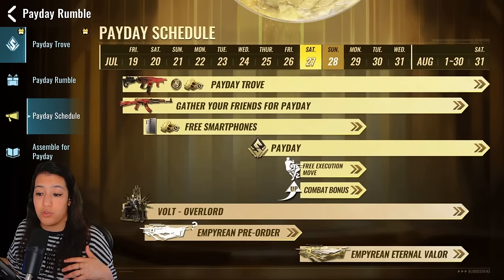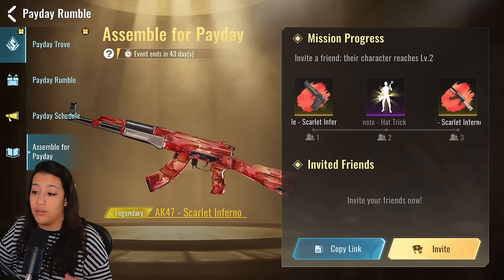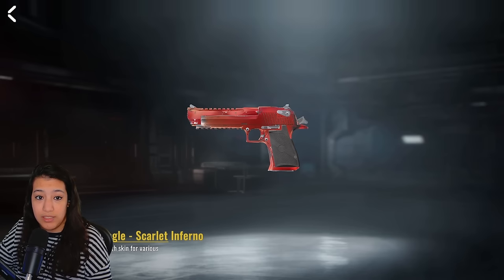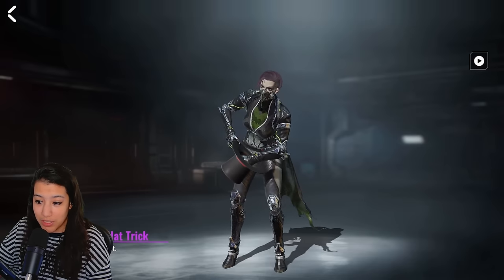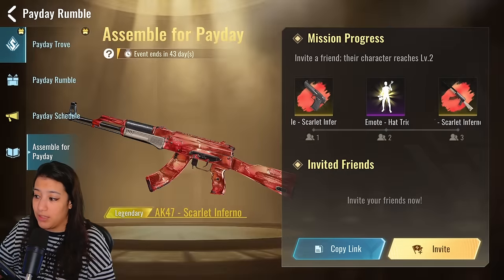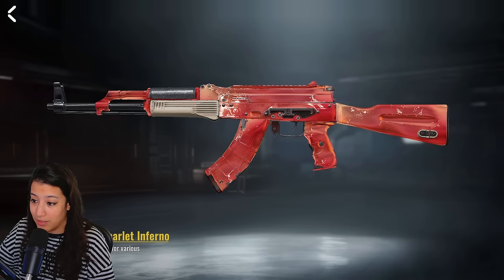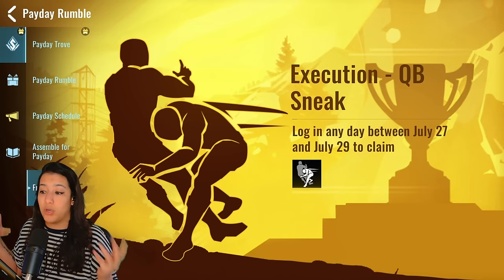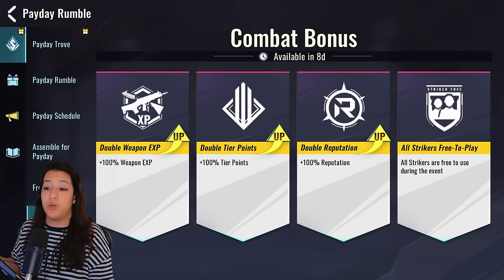The Payday Trophy takes you back to the main tab. There's a Payday Schedule so you can check what's happening on each day. We also have an Assemble for Payday tab — an event where you can invite friends to unlock legendary camos and an emote. The legendary camo is for the Deagle, and inviting two friends unlocks an epic Hat Trick emote. We also have the legendary camo for the AK, which looks absolutely gorgeous — animated camos, very nice looking.